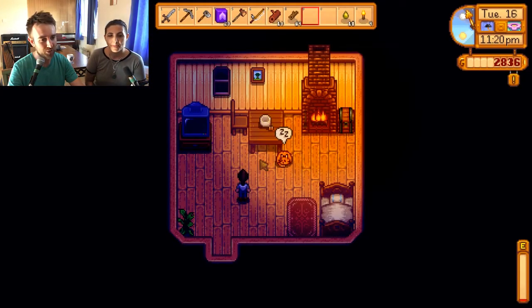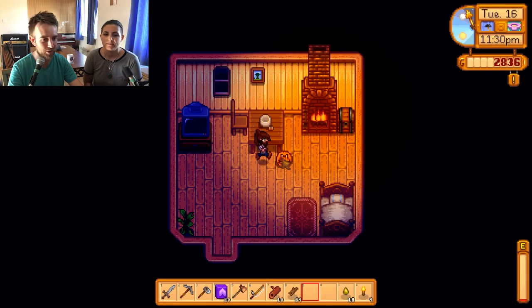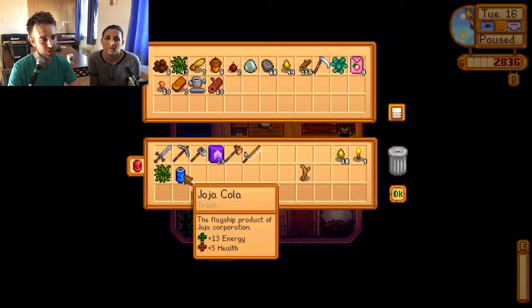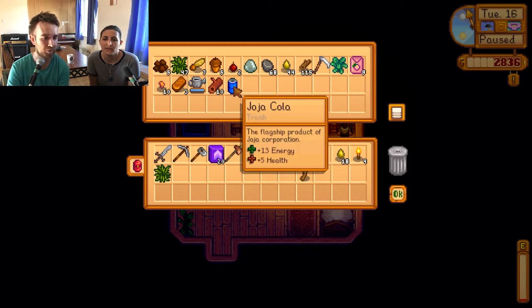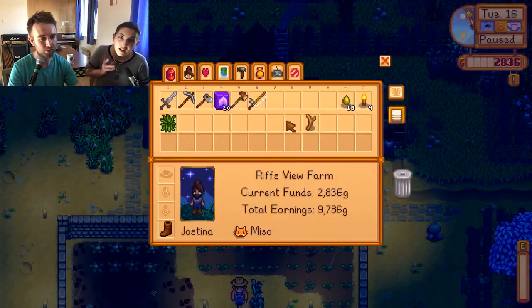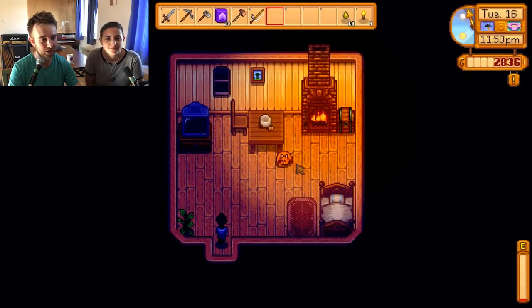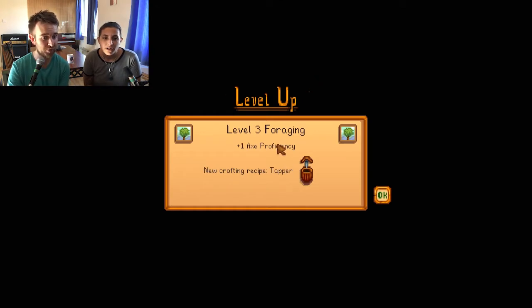It's been raining all day so we don't need to worry about watering. Let's get the weather report - tomorrow it's going to be clear and sunny all day. If only there was another egg festival happening. Flower dance is coming up - we've got to get there. Oh, I have some driftwood in here as well. The Joja Cola apparently still has energy and health stats - I guess you can still drink it. Let's throw out the driftwood as well, get everything we possibly can out of today.